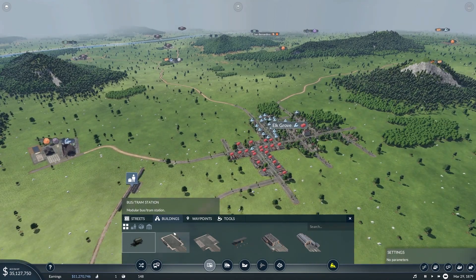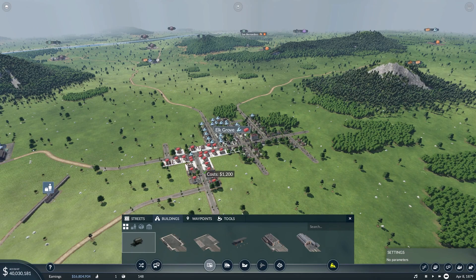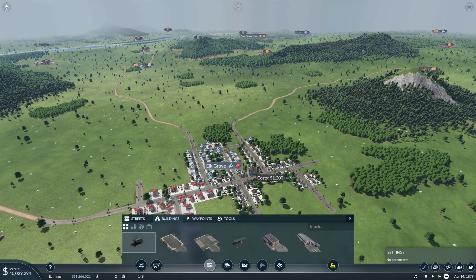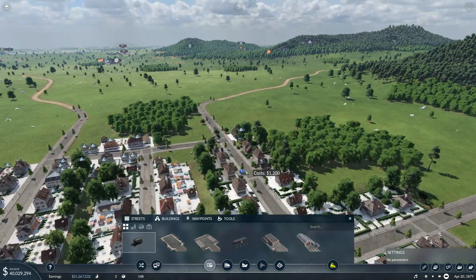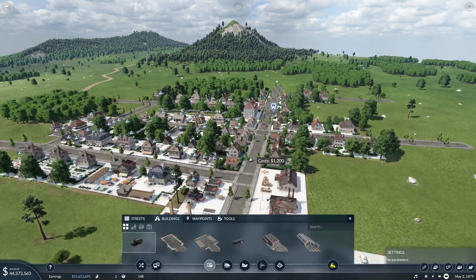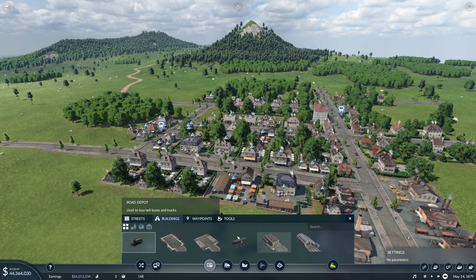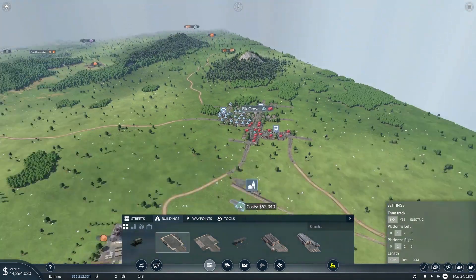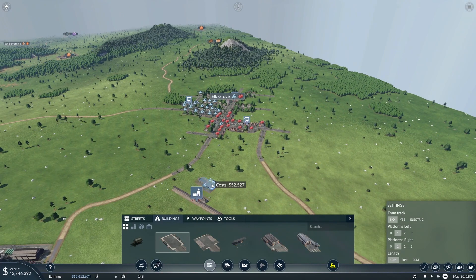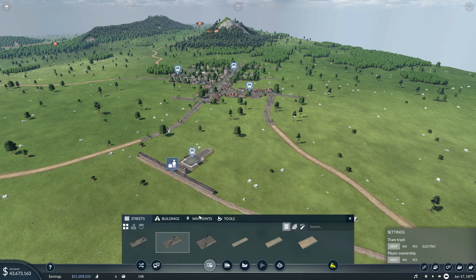Now let's go ahead and place the bus stops for this city, and place a bus stop near the train station so they're connected together — shown in white when they're connected together.